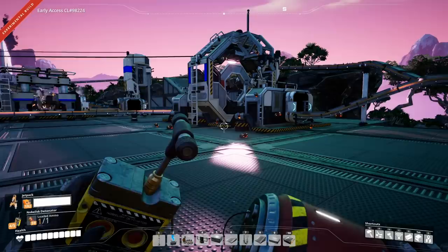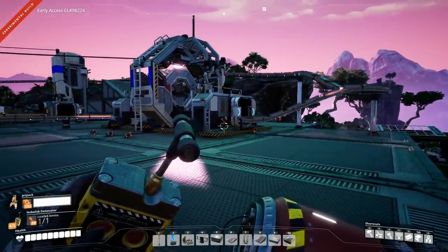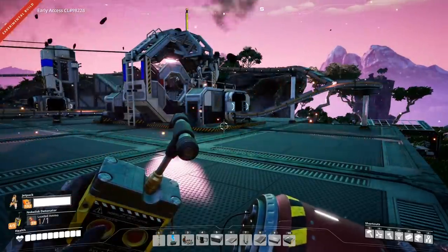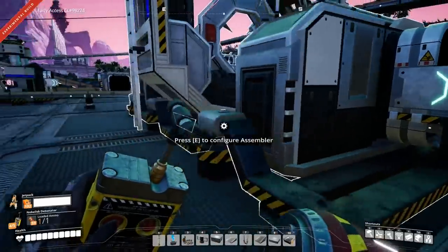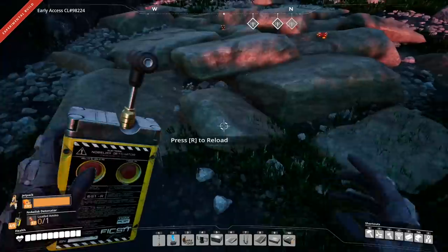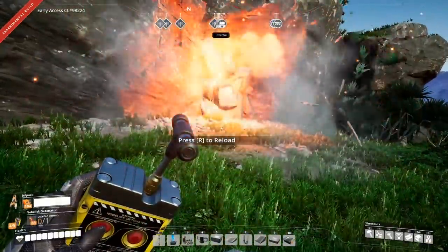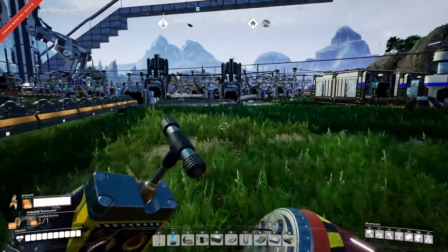I've also tried numerous ways to destroy man-made stuff — conveyor belts, constructors, power generators, miners — none of it seems to blow up no matter how many explosives you put on it, and it doesn't even affect actual items on conveyor belts. Berries and nuts won't blow up. You can't destroy impure nodes, wiring, consumable pure nodes, or players that have left your game — though maybe you can kill them.